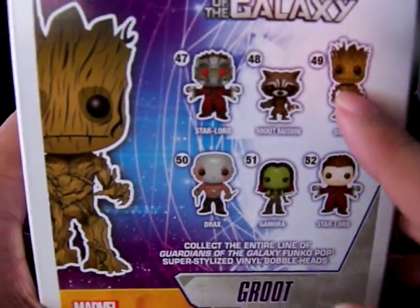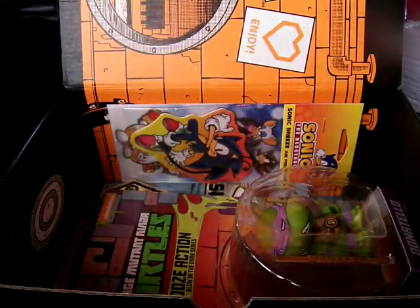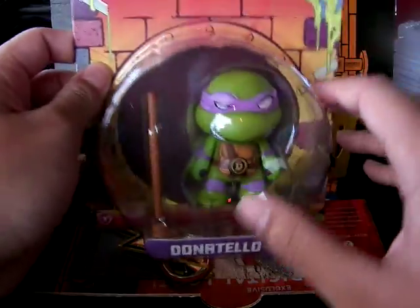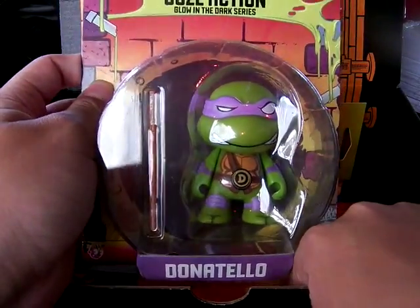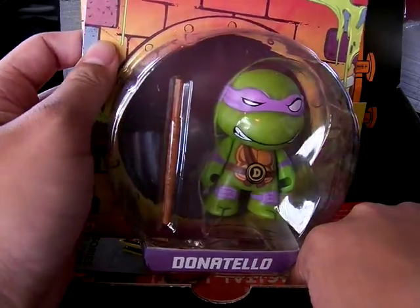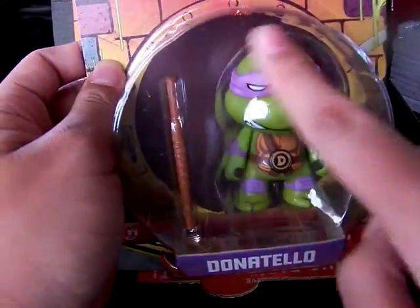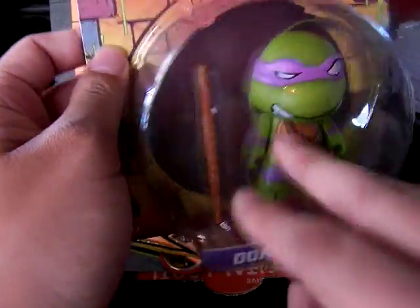You can see the regular Groot is just all brown, you can see the accents here, so it will glow in the dark — which is really, really cool. Next is the Kid Robot TMNT glow-in-the-dark edition — Donatello. Just sweet. Because it's glow in the dark, the entire body is going to glow green.